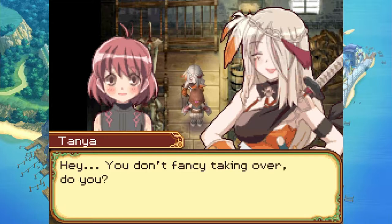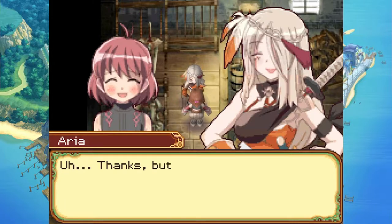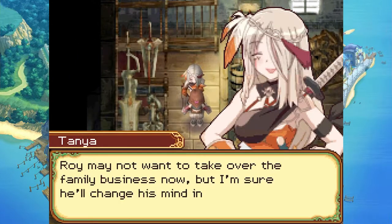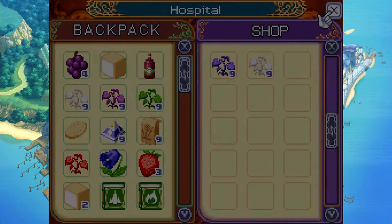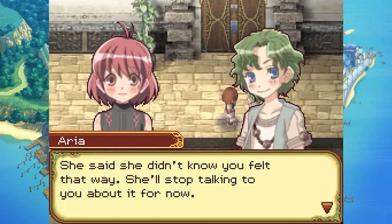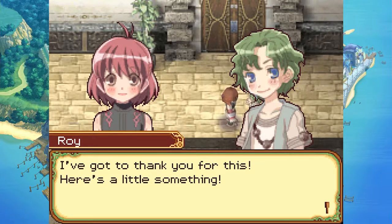Tanya jokingly offers to train Aria to take over the shop — Aria declines. Aria relays the message to Roy: his mom said she didn't know how he felt and will stop talking about it for now. Roy is relieved and grateful. He wants to give Aria a reward, but Aria's inventory is full — she needs to make room in her backpack.